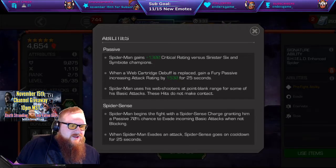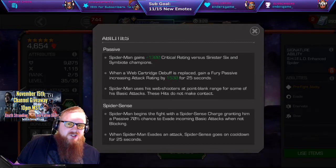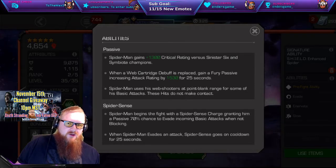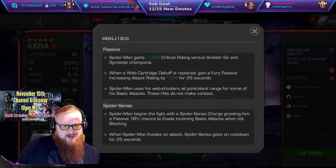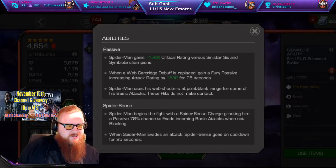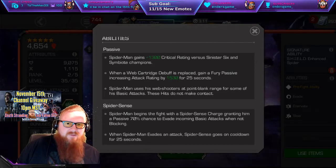The other thing that is going to happen — and we're going to talk a little bit more about this — is the web cartridge debuffs. Spider-Man is going to get five of those, and they are going to be used every time he does a fourth light attack or his Special 2, which will use two cartridges. Those will apply various effects by means of his pre-fight ability.